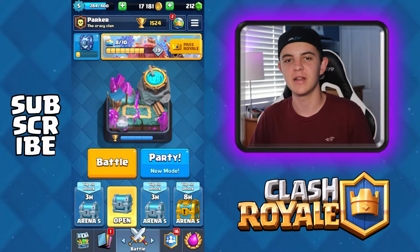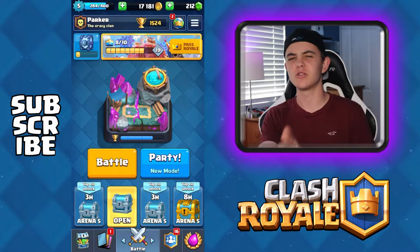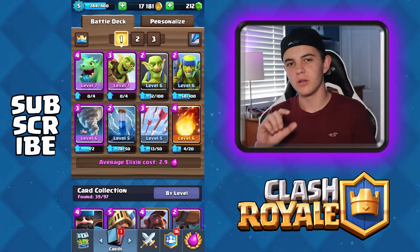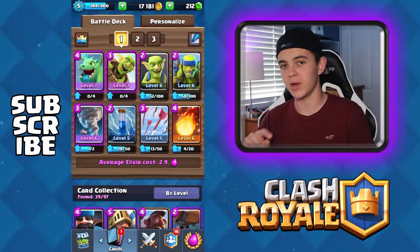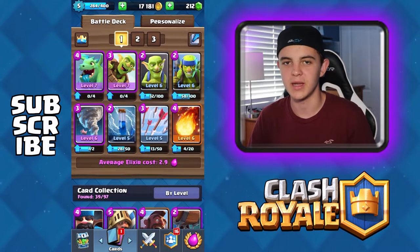So today, we're going to be attempting a challenge where I can only use green cards. And you're like, wait, there's no green cards. But take a look at my deck. So the top row, if you look at the pictures, everything is green. So that's my challenge — I can only use these cards that have green on them. And then the bottom ones are all spells, because I only have four green cards. So the only troops I can use are green.